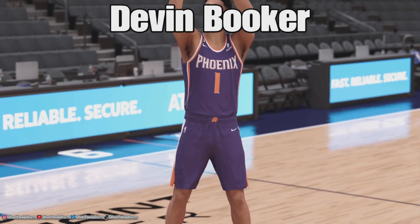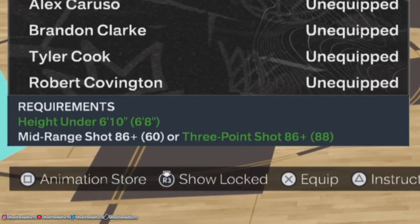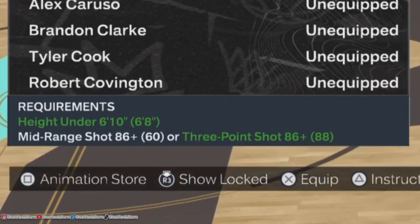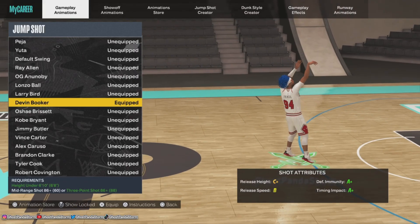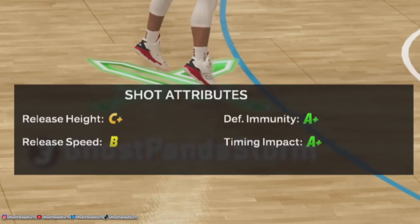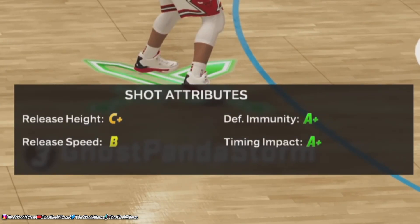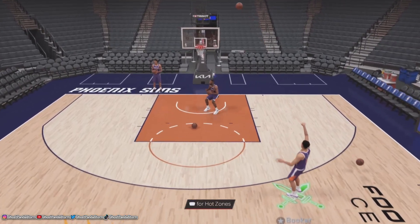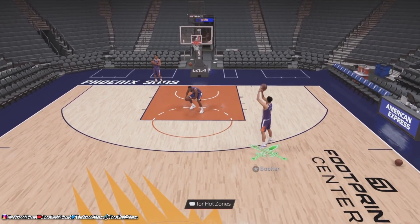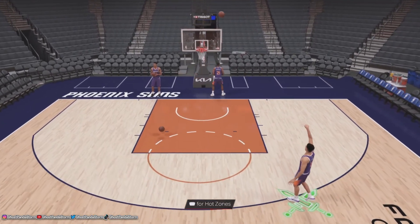Number 4: Devin Booker. With Booker's shot, you need to be any height below 6'10 and have a mid-range or three-point shot rating of 86. As for the 2K23 cover star's jump shot grades, he has a C-plus release height, a B release speed, an A-plus defensive immunity, and an A-plus timing impact. That release speed is right around the sweet spot, and the defensive immunity and timing impact are both perfect.